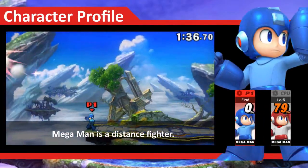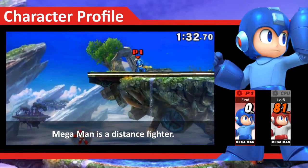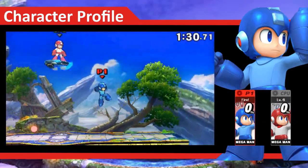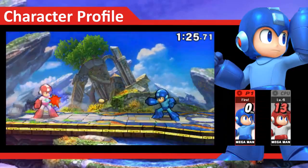As you expect from the Blue Bomber, Mega Man specializes in long range moves with the use of his special attacks and Mega Buster. His jab combo fires up to 3 shots in front of him, just like how you would see in the old games, but there's a lot more than that.